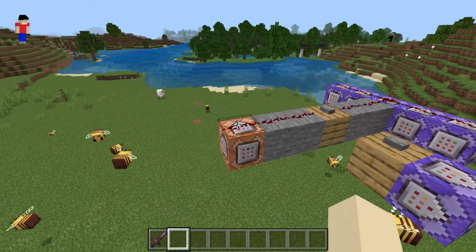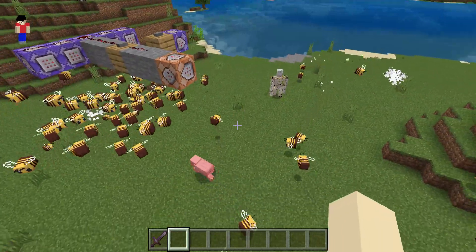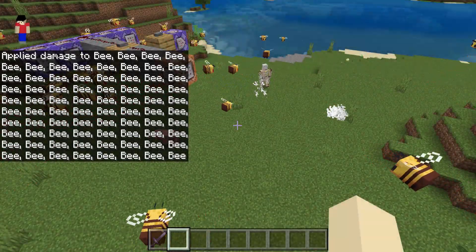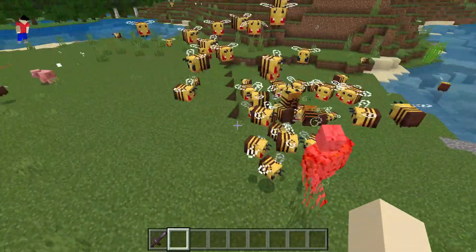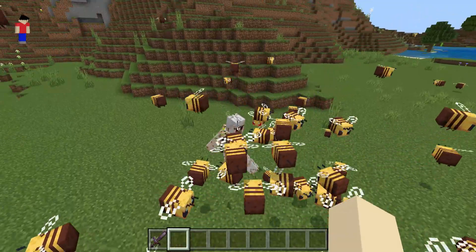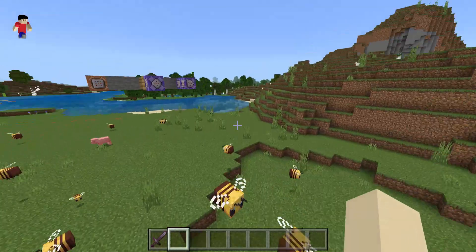Let's see how many bees we need. Now the iron golem is getting attacked by the bees. The bees cracked him once — now we just have to wait until they crack him again.